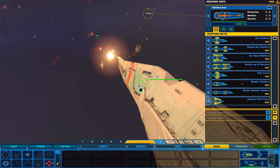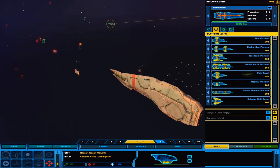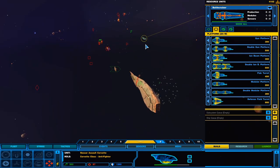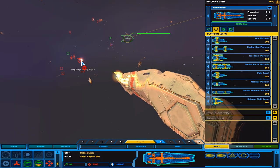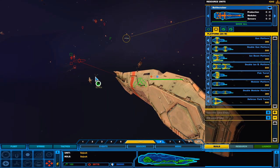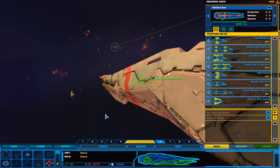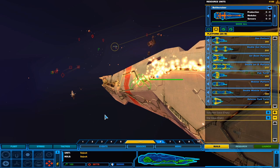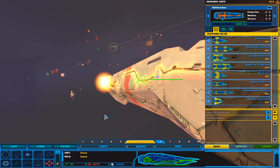I basically showed you guys everything that the skirmish mode has to offer for the time being. So I'm going to go ahead and end this episode here — with Sujuq firing his laser and sniping a frigate, because yeah, that's fun. Anyway guys, I hope you enjoyed this. Please leave a like if you did, consider subscribing, and I'll check you guys out in the next video. Until then, this is Captain Sobon signing out.